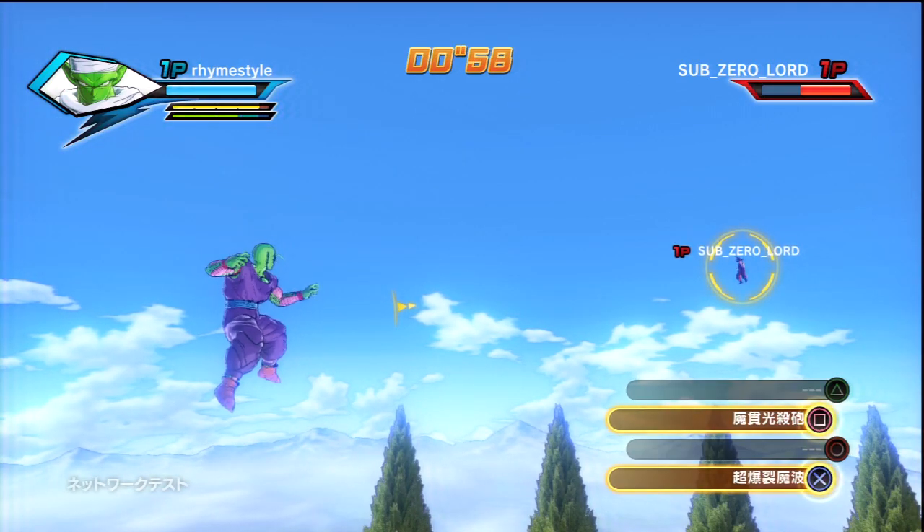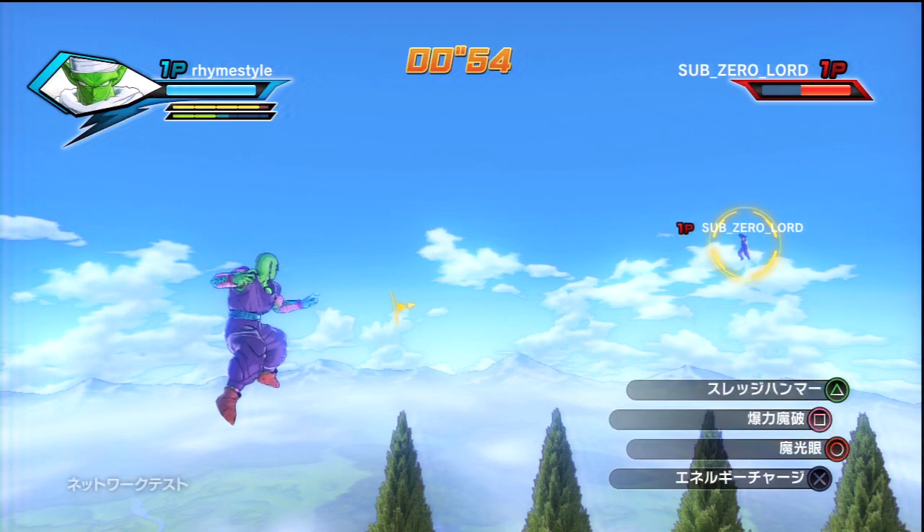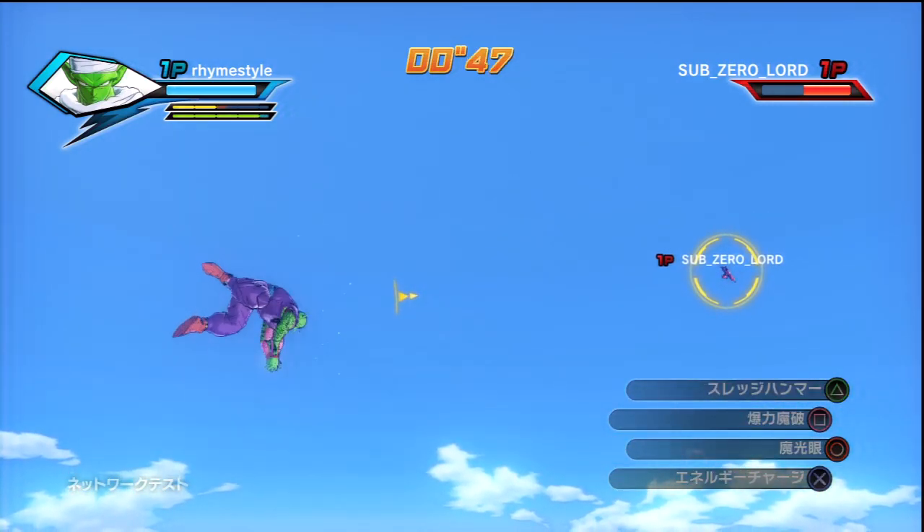We are fully maxed up. Here we go — if you press X, it's kind of like a little barrier. So if you go back to just having the R2 menu, Circle is a little ki blast. Triangle is a melee attack — let's actually hit him with that melee attack.